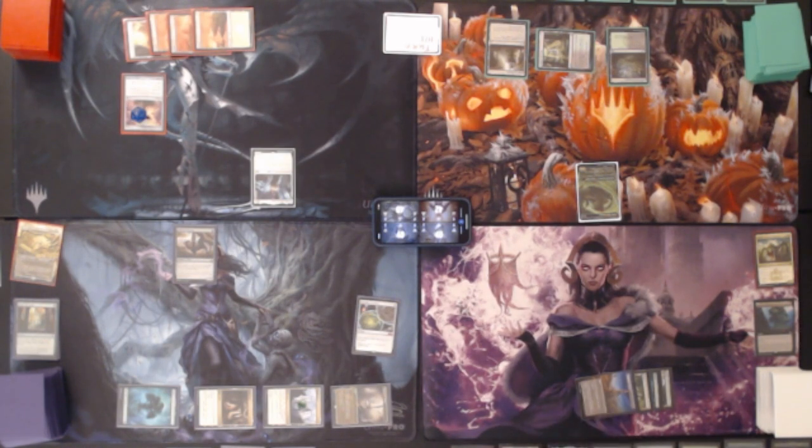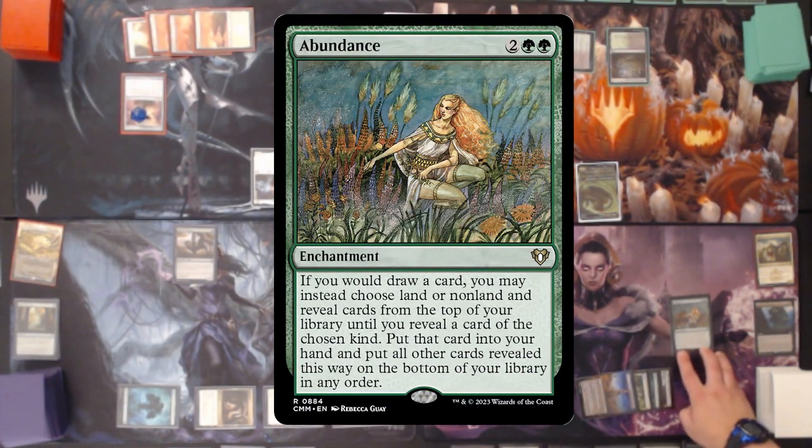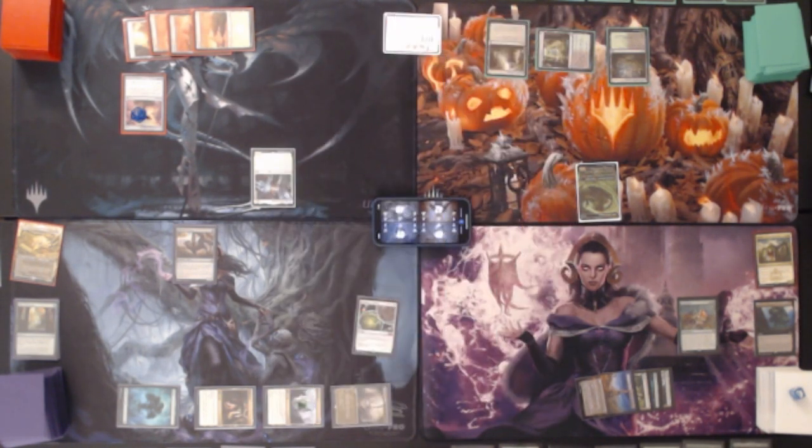I will tap four. Luckily I do have a Reliquary Tower out to play Abundance. This is a great card — an enchantment. If you would draw a card you may instead choose land or non-land, reveal cards from the top of your library until you reveal a card of the chosen type, put that in your hand, and put the rest on the bottom in any order. So that way we can now start to deck thin if we need. We need colors, so we need lands really, so we can start churning through those easily.